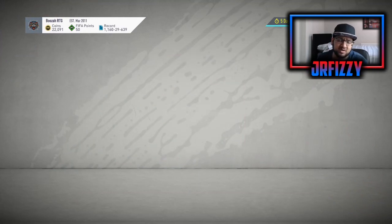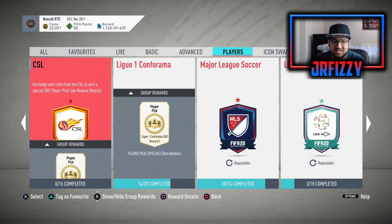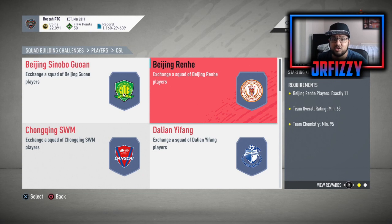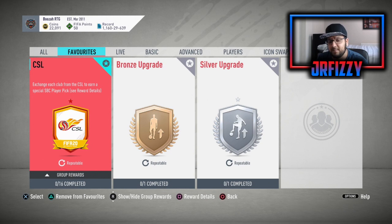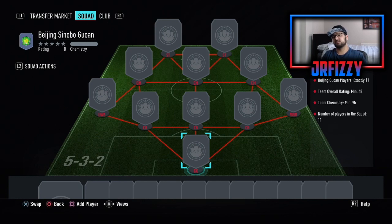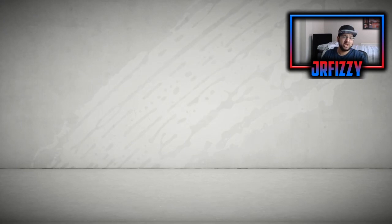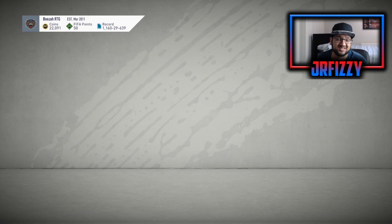Let's go to the Squad Building section — the SBC section. If I go on to Players, which is where all the League SBCs are based, you can see that the CSL is completely blank. The CSL has 16 teams. What I personally recommend is: once you get five to six to seven cards from a team, if the team is not expensive, complete the team with the coins you have, get the pack back, and that will start building your other League SBCs by itself without you having to purchase cards.